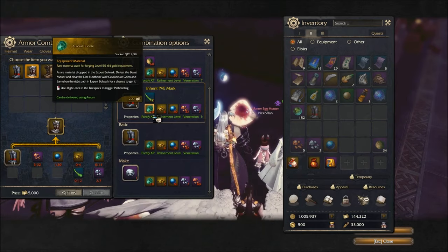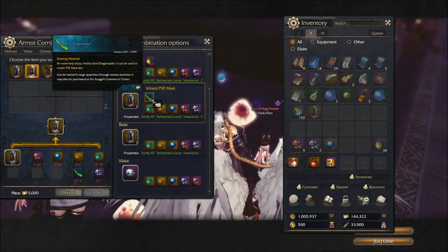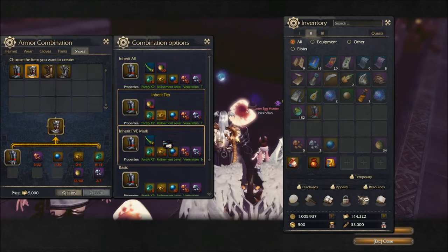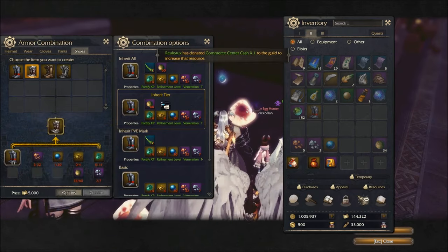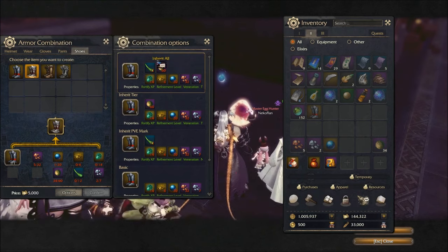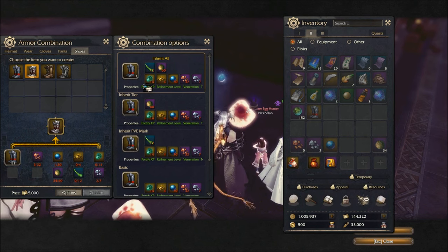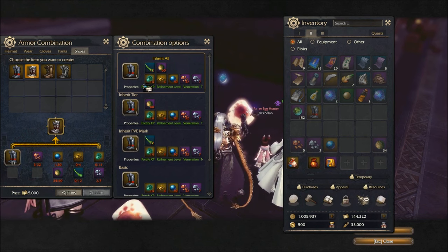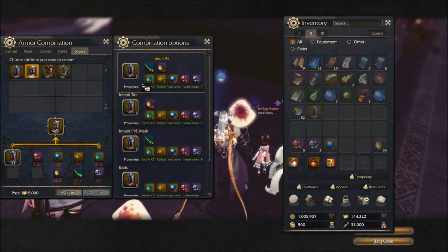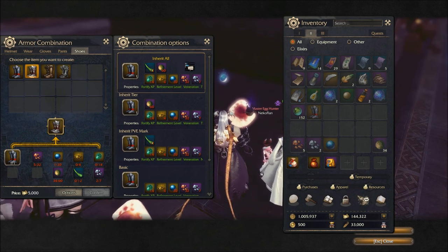This one transfers everything including mark slots but it doesn't transfer tier. This one transfers tier but not mark slots. And this last one transfers everything — your refinement, your tier level, your gem sockets, your IDs, and your green stats. Quite nice. So I'm going to do the top option as it's the best option.